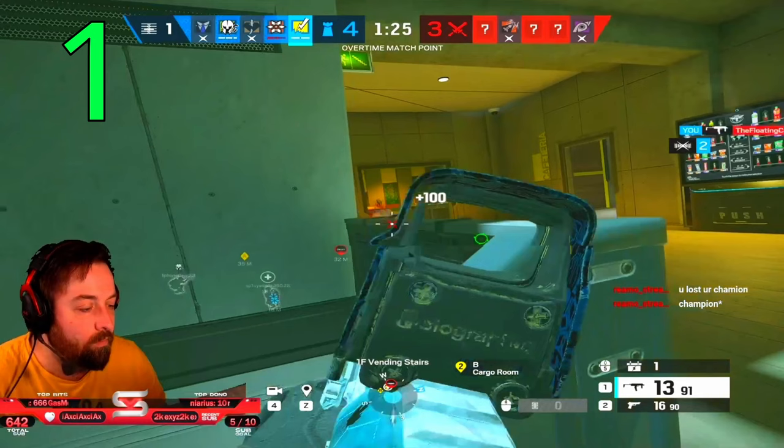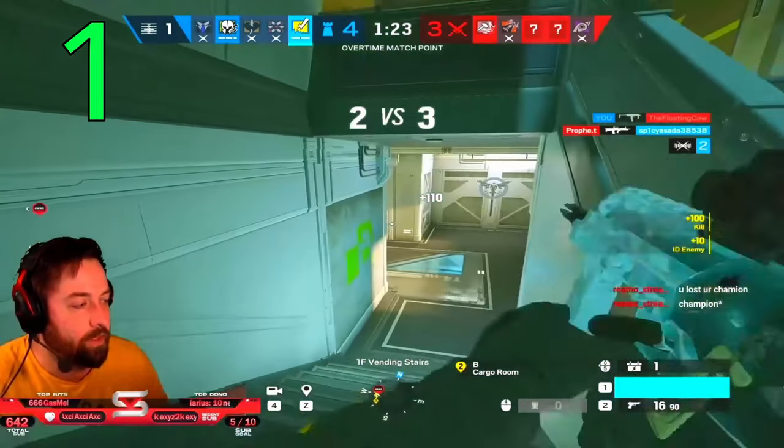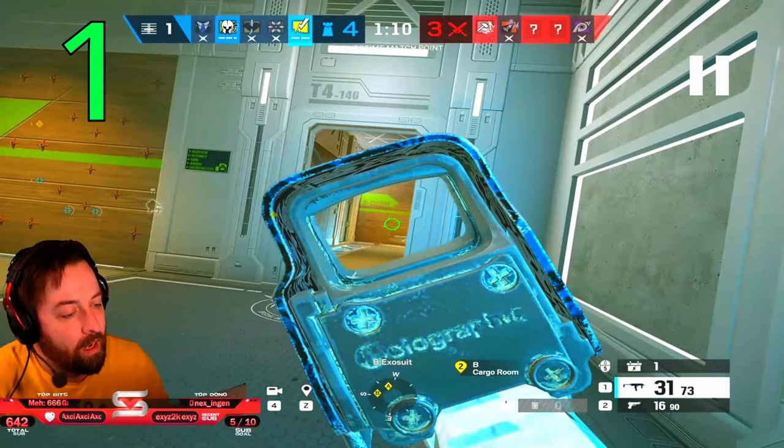I see a teammate go down, so I rotate down. I know the wall is fully reinforced at this point, so there are only two lines of entry. But there is the staircase behind me, which I have a camera on. I ask a teammate, 'Hey, can we get on that camera?' Someone replies, 'Yep, I'm on that camera.' So they're watching that staircase and I'm watching the other staircase — now I have all entries covered.